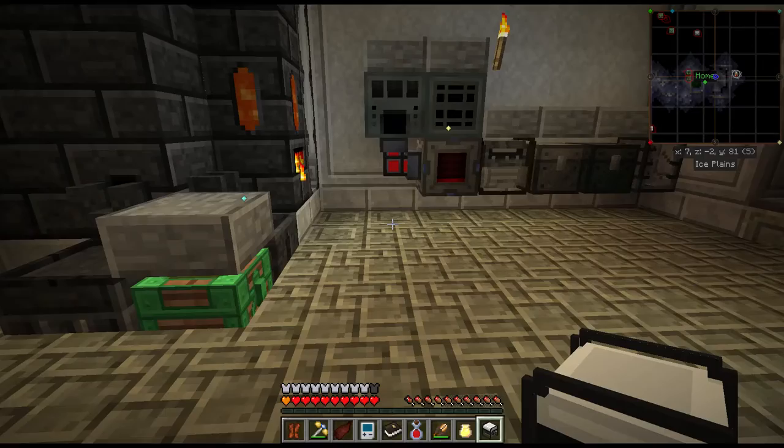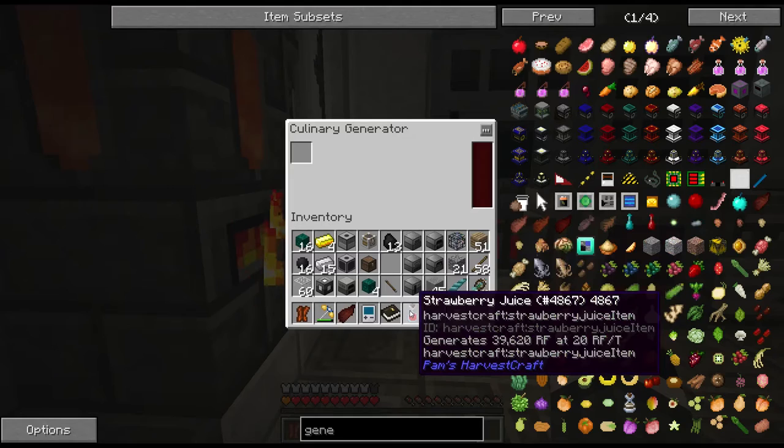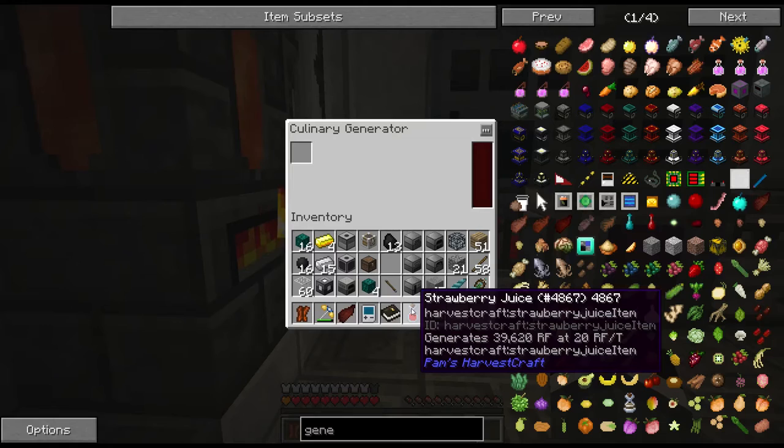But okay, so the culinary generator - it eats food and generates power. When you're in the generator's interface, the strawberry juice says two and a half hunger and six saturation. It's going to make 40,000 RF total - 39,620 - at 20 RF per tick. That's based on the hunger bars it will give you and the saturation. So the number of hunger bars is how fast it goes, and the saturation is how much total it will give you.